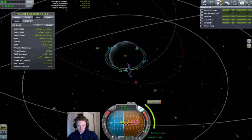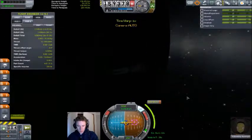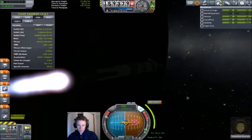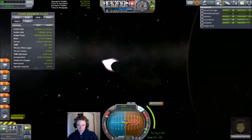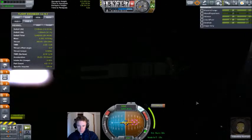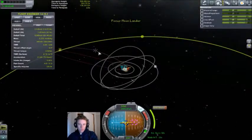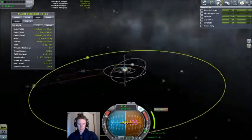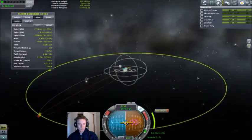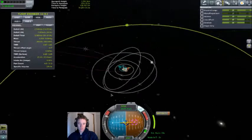Warp to 22 seconds. By doing our plane change out at apoapsis it'll take maybe 20 meters per second. But doing the plane change in low orbit could take a couple hundred meters per second.